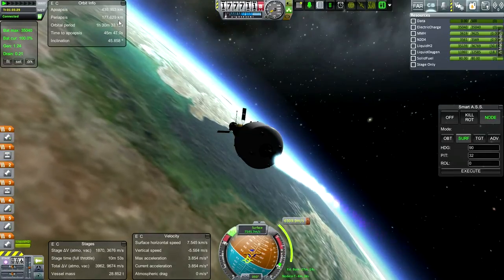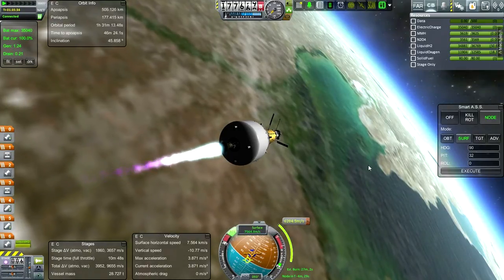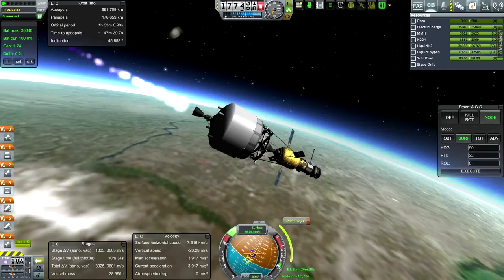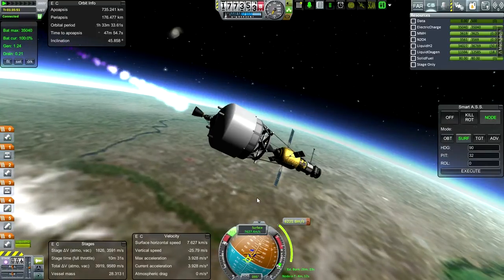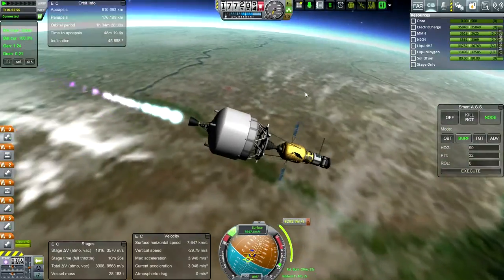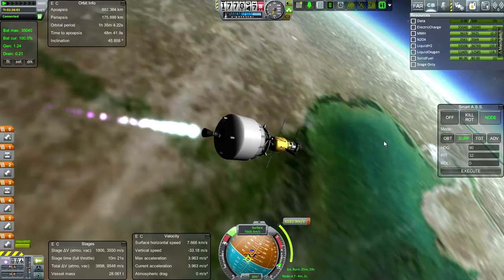We're burning out of our periapsis, so pretty close to it — that's good. The periapsis is technically within the real solar system atmosphere, which is interesting, but not much drag. In the interest of precision, I'm going to see how much the burn does before we get to T-zero on the node, then burn that much more after the node and shut down the engine. We have plenty of relights.